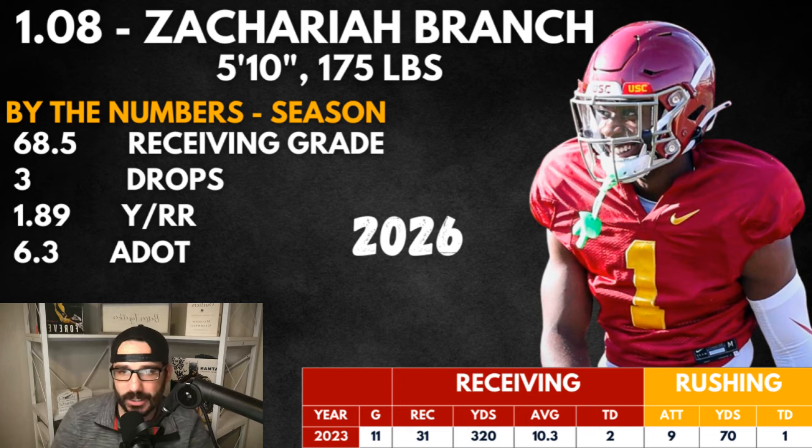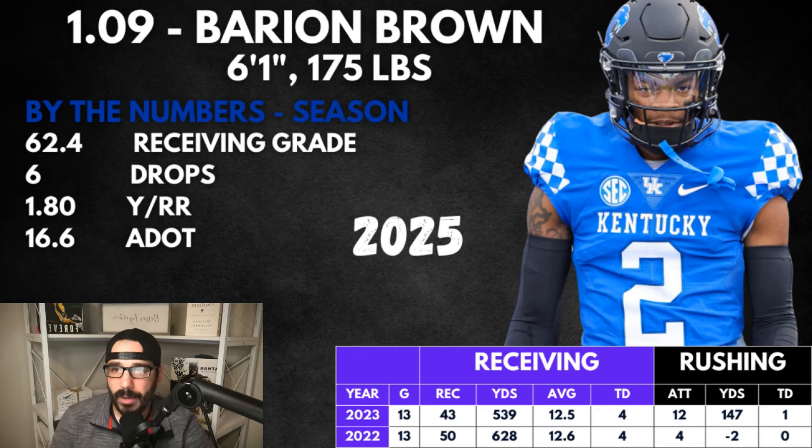Zachariah Branch is a 2026 class player. From a receiving standpoint, we didn't see everything we wanted this year, but as a prospect — what the NFL is looking for — quick, shifty out of the slot, very good wide receiver who's explosive all over the field, kick returner, punt returner, probably one of the best in the country. Going there is a lot of fun. If Miller Moss is there, I think he's going to get tons of targets. At 1.09 — Barion Brown.